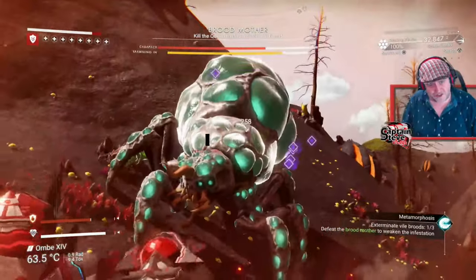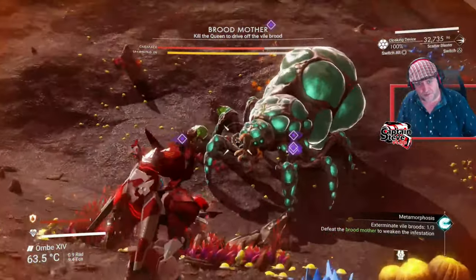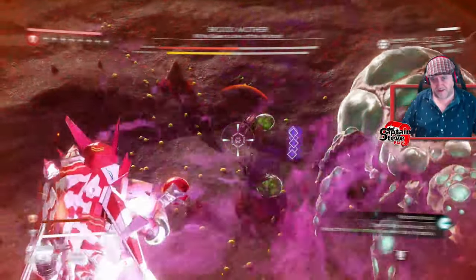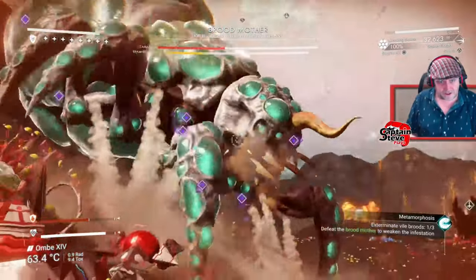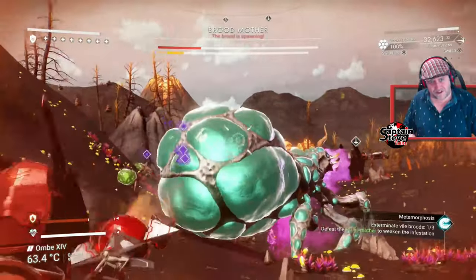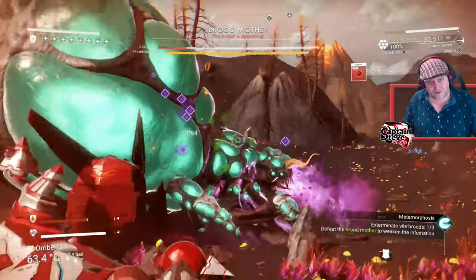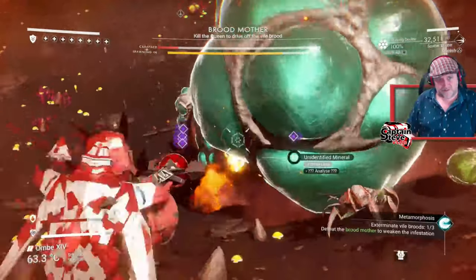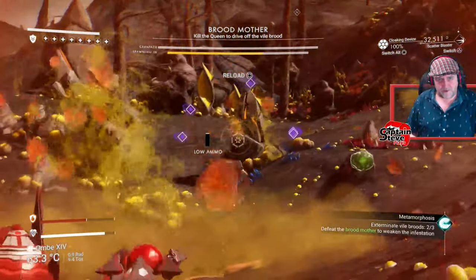There are two signature moves this creature does: one where it goes up like that and spits into the air, raining down — just jump back; and another where it curls up into a ball, looks like it's going to jump in the air and tries to sit on you — it only does that when you get really close. It tends to do the long-range purple spit into the sky when you're at distance. It's very easy to read when it's going to do what. To get from side to side, just melee strafe-jump to the opposite side if you missed some armor.